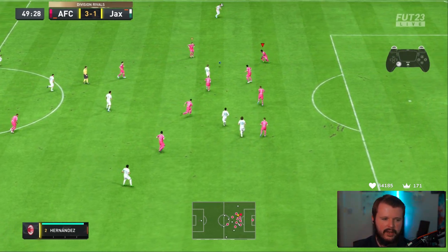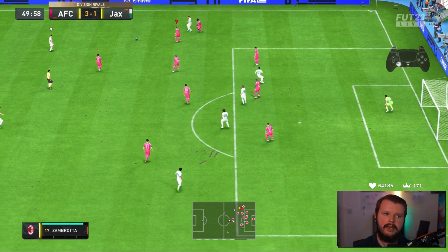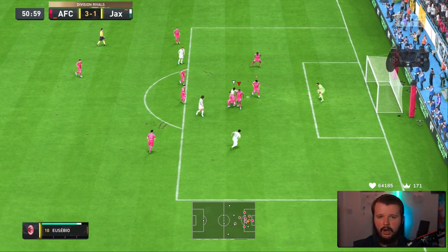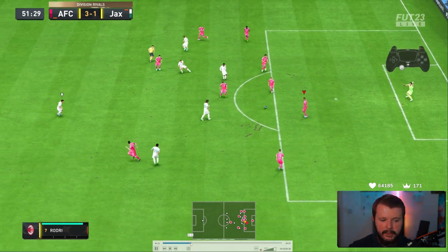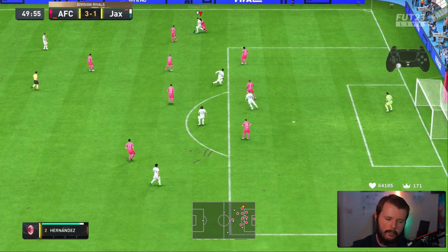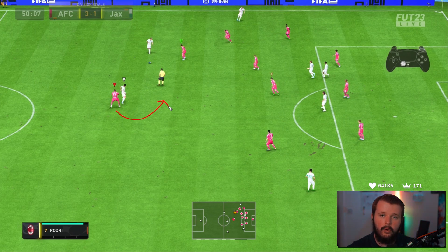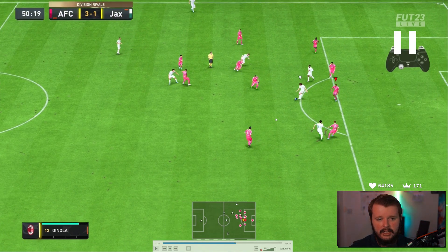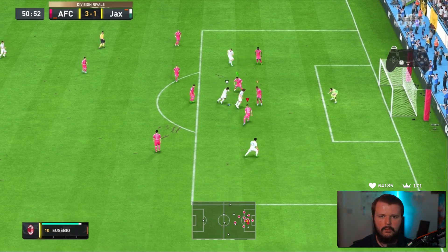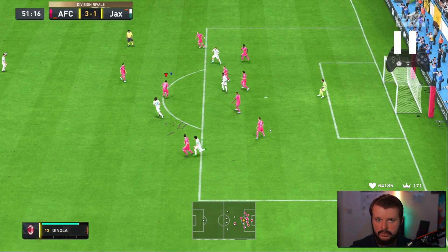Defensively in the 4-2-3-1, we keep numbers behind constantly, player-switching, using second-man press, pulling back the striker to help. Marquinhos gets a little aggressive but the numbers are there to get a block in - defenders are where they need to be to stop the ball going straight on goal. Constant player switching, moving players where I want them to be, getting Mbappe back goal-side to put pressure from the striker position - think like Lukaku or Antonio for West Ham and Inter Milan.